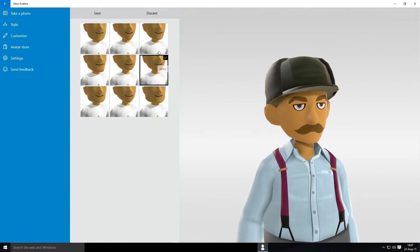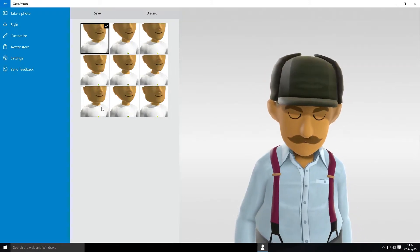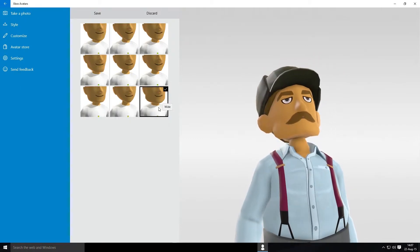Chin options: chiselled, rounded, sharp, long, thin, large, square, small, wide.